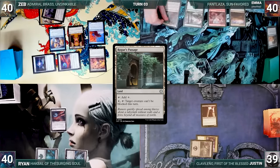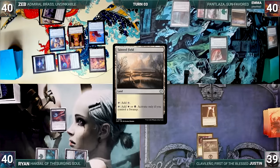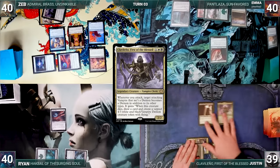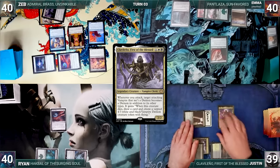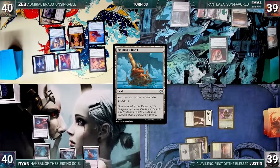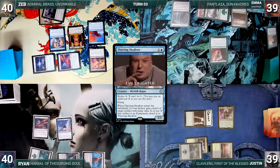Emma draws and plays a Rogue's Passage, then casts Drover of the Mighty and passes. Justin draws and plays a Tainted Field, casts his commander Clavalino First of the Blessed, then attacks Emma with Dusk Legion Zealot. Emma takes it and Justin passes. Ryan draws and plays a Reliquary Tower, then casts a Kicked Thieving Skydiver, which enters and gains control of Zeb's Sol Ring. Ryan passes.